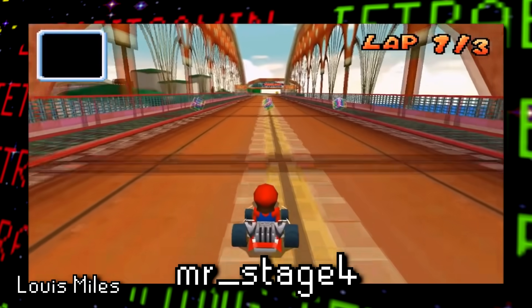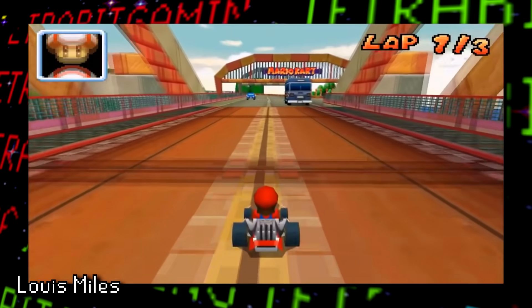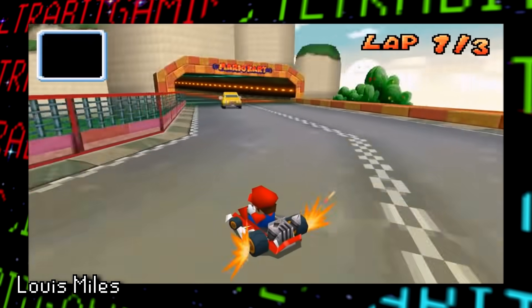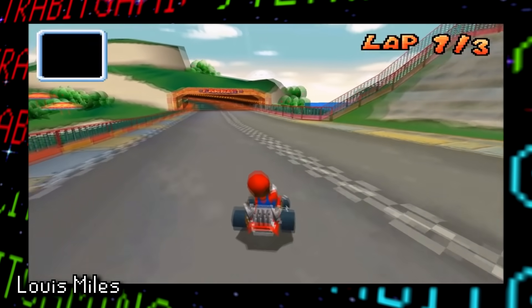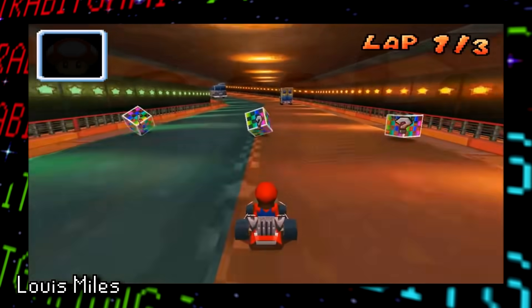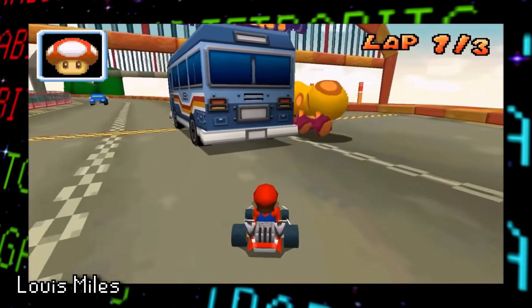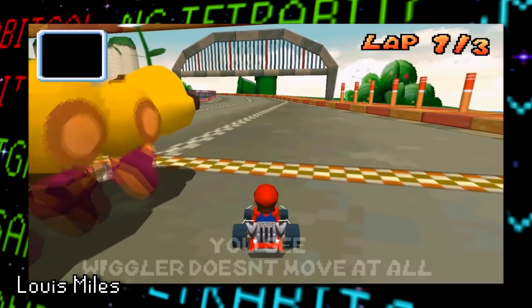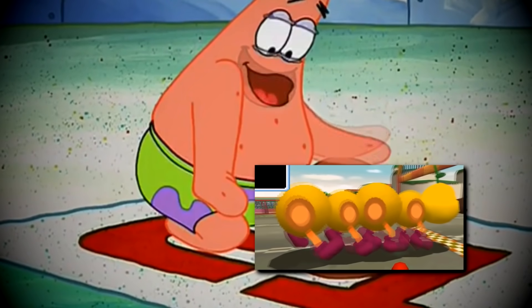Next up is MR Stage 4 — again with MR standing for Mission Run — and this is an early version of the Wiggler race. Here we start to see some notable changes: the cars and Wiggler don't produce sound, the boss theme is used instead of normal music, the early models for the yellow car are seen here, and most notably Mario doesn't have any balloons, and Wiggler just doesn't move, making it basically impossible to fail this mission.